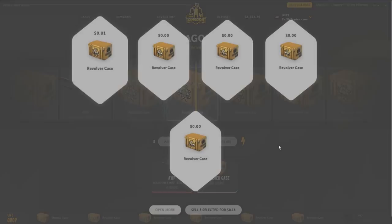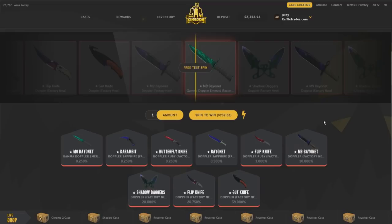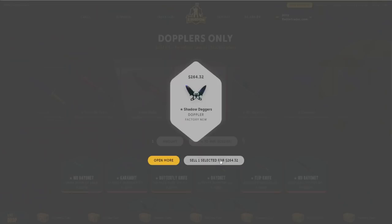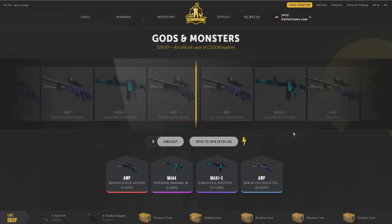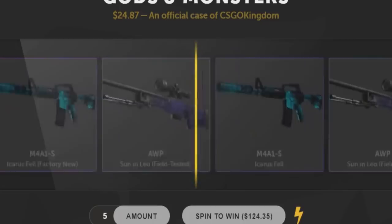This case is terrible. Let's look at some other cases — the Dopplers Only case. We're hoping for the Shadow Daggers or the M9 Bayonet, that's where the money's at. The case has been opened — Shadow Daggers. It's profit so I'll keep it, 262 bucks. We lost about 80 bucks on the next spin. Let's do the Gods and Monsters case, five speed spins. First, second, third, fourth — all Son and Leo. Fifth one — Icarus Fell. Still lost a ton of money but we got Icarus.